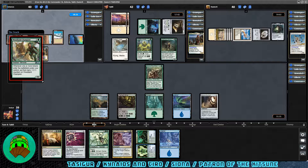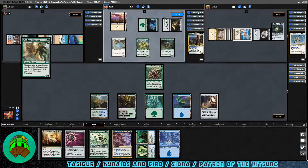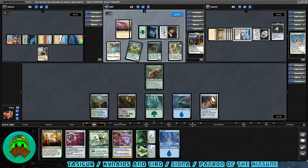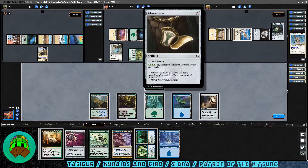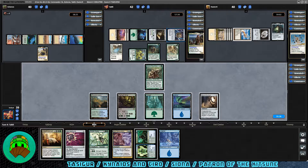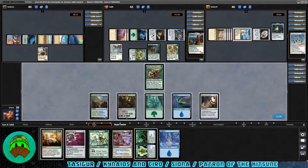Woodland Champion: whenever one or more tokens enter the battlefield under your control, put that many +1/+1 counters on it. Decent synergy there. I've noticed there are no rares yet for Siona, so I can respect that. I always have to give props to people who aren't using rares or mythics, because it makes the game that much more challenging — plus those decks are much cheaper to build on average.